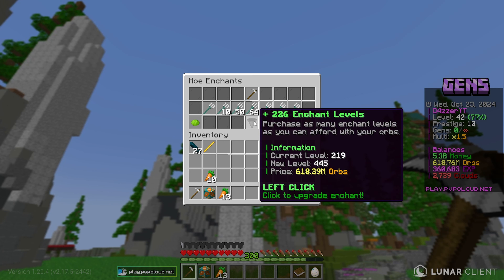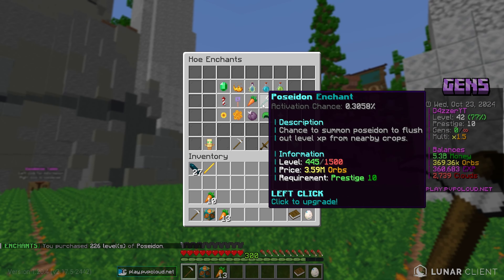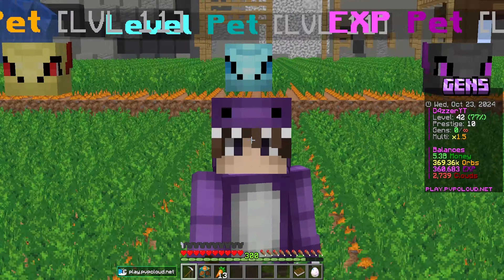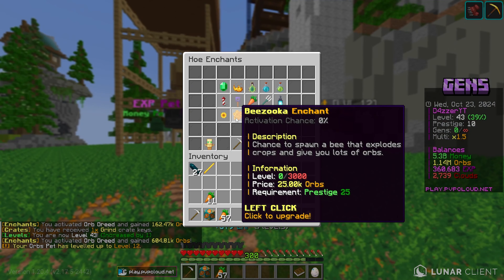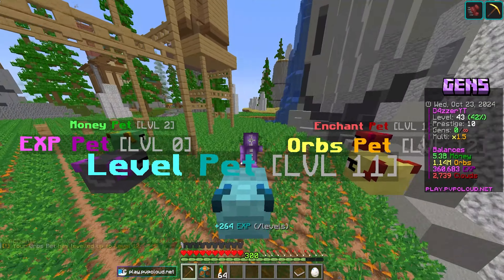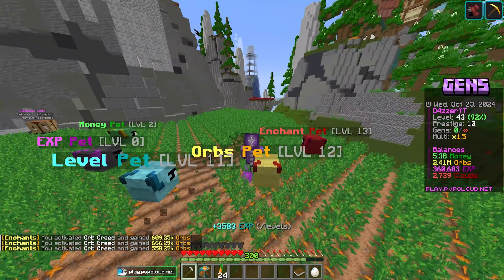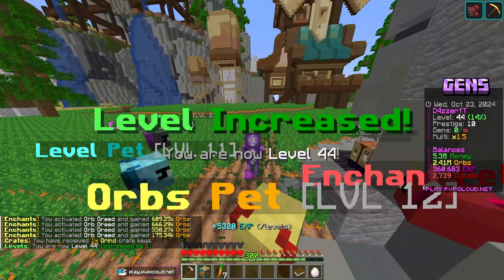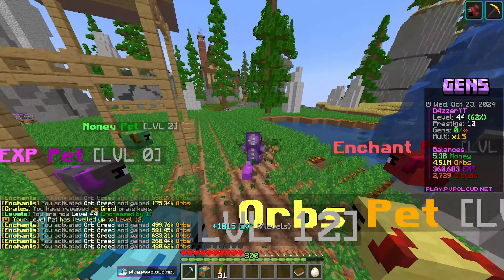We're going to spend 618 million orbs and only get 226 enchant levels — it's expensive, ladies and gentlemen, but that's how it is. Boom — 226 levels of Poseidon added. We're currently at level 445. It'll cost 3.6 million orbs moving forward, which is expensive, but if this procs frequently it makes it easier to prestige and unlock bezooka and combo quicker. Poseidon is the most important enchant for leveling up — early levels you don't really see it, but once it's maxed out you absolutely fry with it.